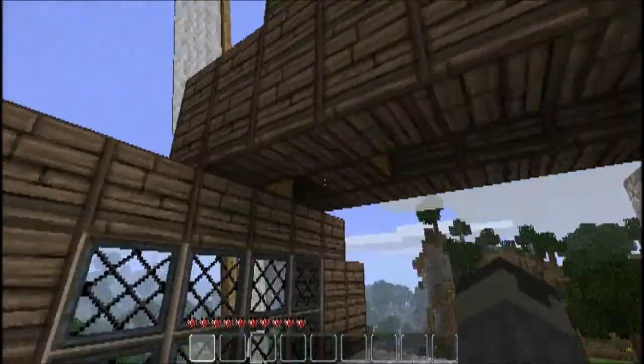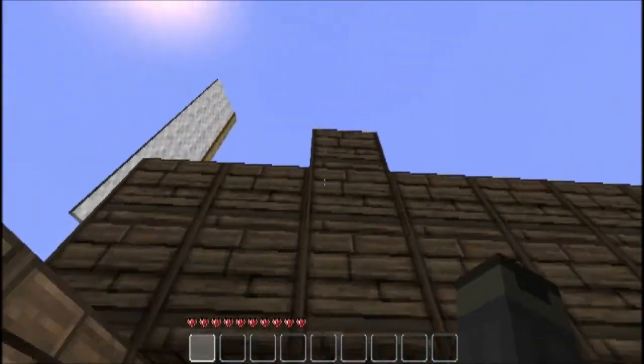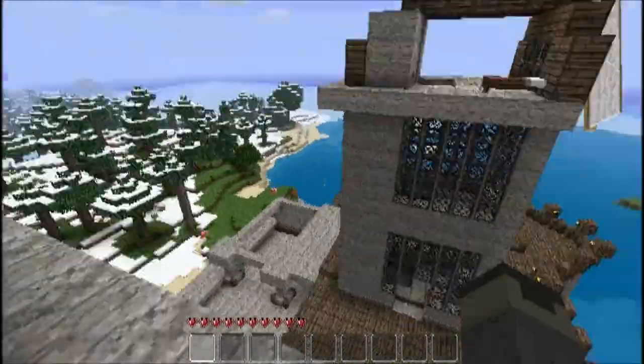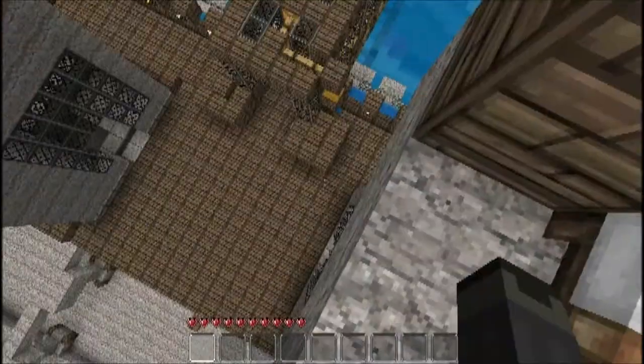So yeah, very basic design. To power the elevators, this little block right there in the middle up there connects to a detector block to stop it when it's raining. Well, you wouldn't want to be up here anyway — so when it rains the windmill shuts down.